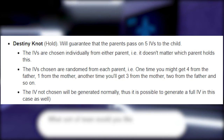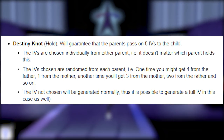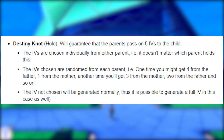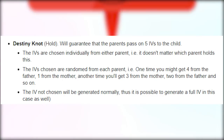The next item we need for breeding is the Destiny Knot. The Destiny Knot is a very important item that will guarantee that the parents will pass on five IVs to the child. The IVs are chosen individually from either parent — it doesn't matter which parent holds it. The IVs chosen are random from each parent; one time you might get four from the father and one from the mother, another time three from the mother and two from the father. The one IV not chosen will be generated normally, so it is possible to generate a full IV in this case as well.